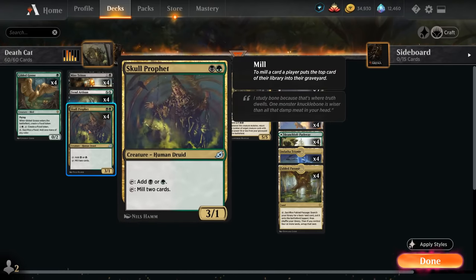We also have a full playset of Skull Prophet. It's the only human in the deck, so we can't mutate onto it with Nathroy, but it's still quite synergistic — it helps us ramp to more easily mutate Nathroy for 7 mana, and can also tap to mill the top two cards to fill the graveyard for Nathroy's mutate ability.